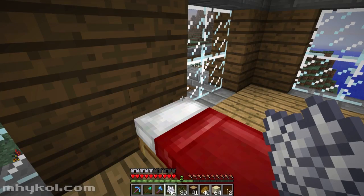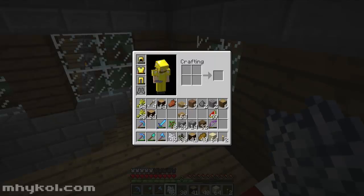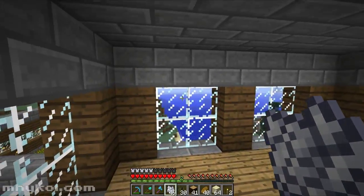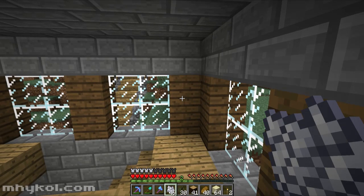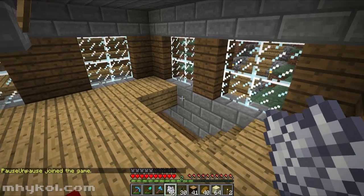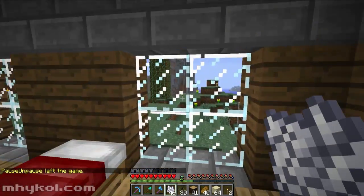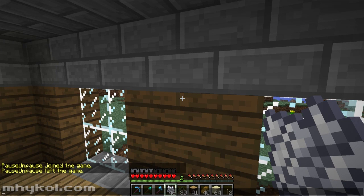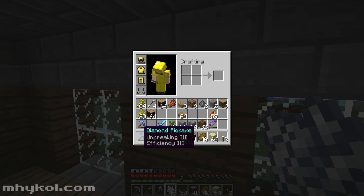Hello everyone, Michael here, back again. Quick update: this is after the last episode - episode 172. We recorded before the dragon fight, but I wanted to get the dragon fight out right away so I pushed the other content behind. I took the levels I got and enchanted a new pick - Unbreaking 3, Efficiency 3. I've been working on farming Darkwood recently.